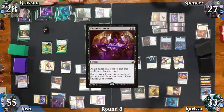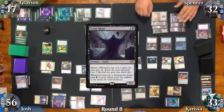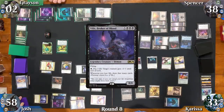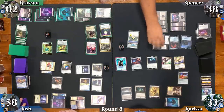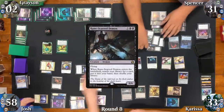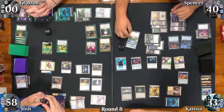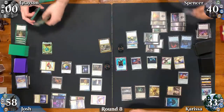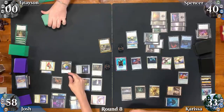After all the relevant triggers settle, Spencer loses 7 life to Citadel-cast Runesguard Demon. Vilis triggers 7 times, and Spencer gains 9 from Aetherflux, eliminating Grayson with Vito in the process. Spencer draws 7 cards from Vilis, causing Josh to create 7 treasures, which ultimately triggers Grim Guardian 7 times. Around this point, Spencer realizes what a big problem that actually is.